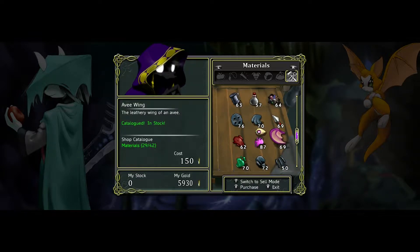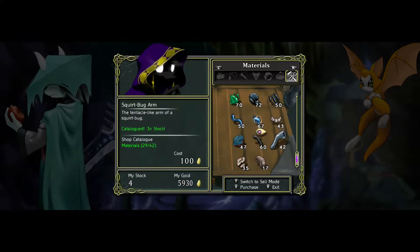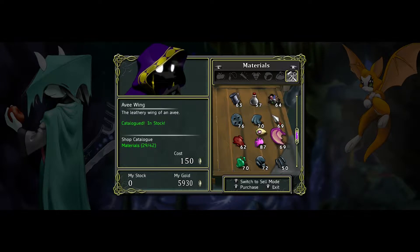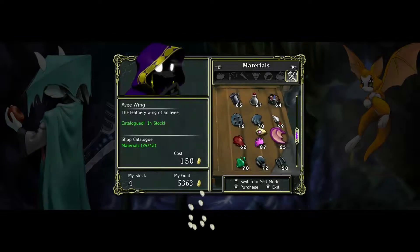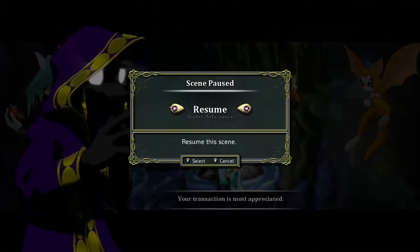How much are those? 150 a piece. How many — was it four or five? You need four. How much are the bug legs? Okay, so 800 and then four of the other thing — that would be 600. That's 1,400. Actually, you could have enough. Even if you bought those and made the ring, you should have enough to buy the whatever.